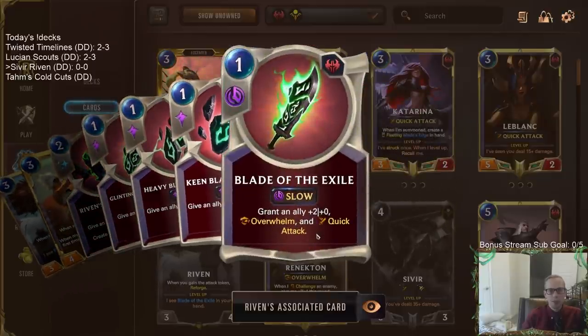That's important because Riven makes these blade fragments that can give some extra keywords. So we can give Overwhelm to Sivir and then Sivir gives everything else Overwhelm. For example, Sivir already has Quick Attack, so we don't need that one as much, but the Overwhelm — and kind of the same thing with the Blade of the Exile — like we can have the Blade of the Exile on Sivir and give it Overwhelm that way as well.